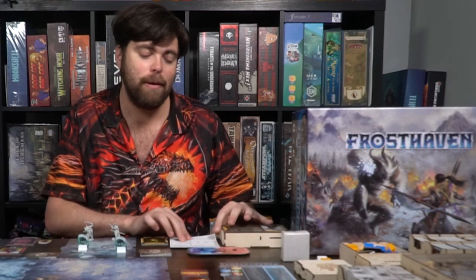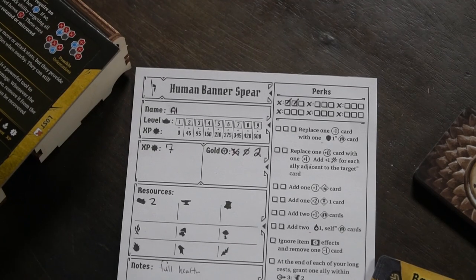You have a small board that tracks your health — reduce it when you lose health, increase it when you gain it. On the other side is your experience. During the game, whether by playing certain cards or at the end of a scenario, you'll earn XP, which is calculated on your character sheet.